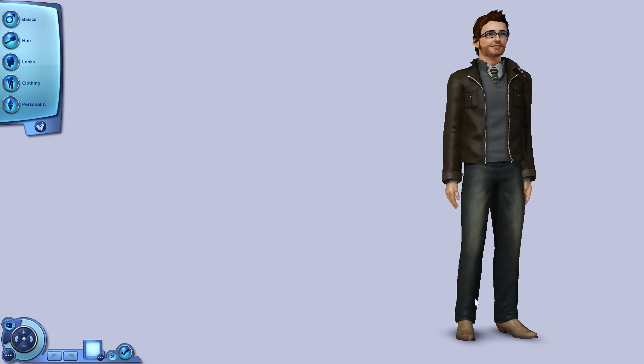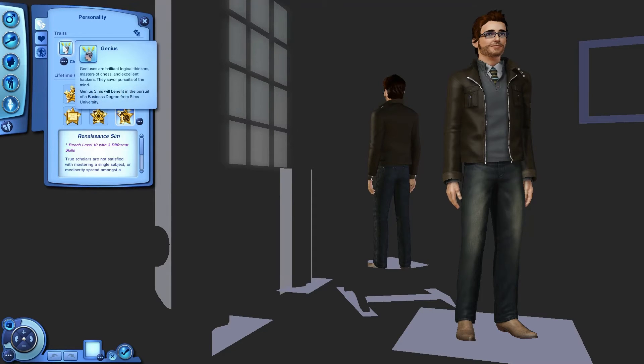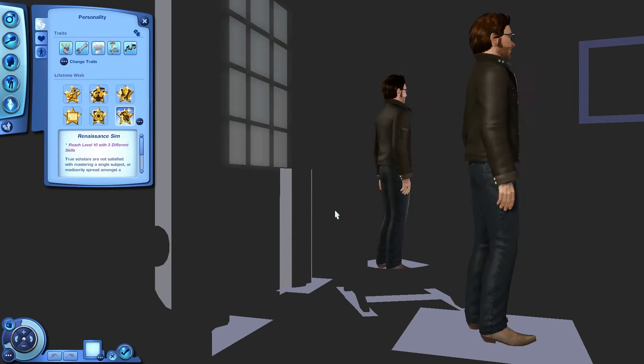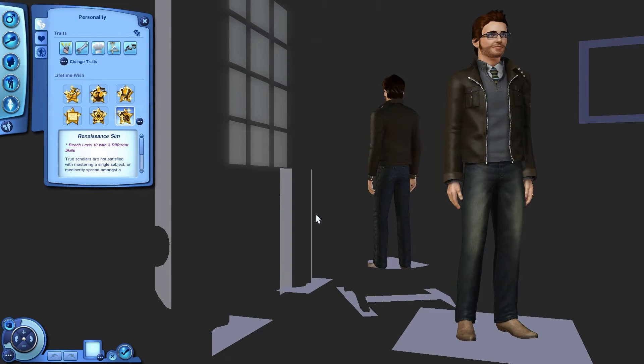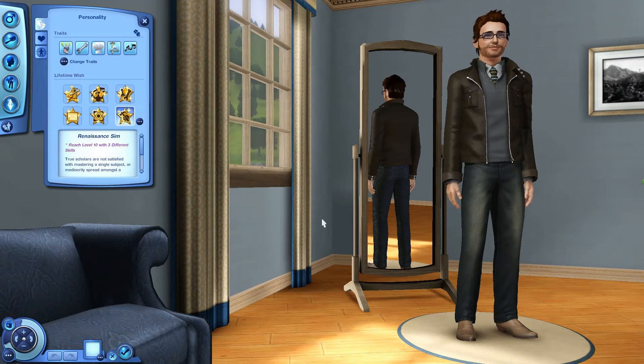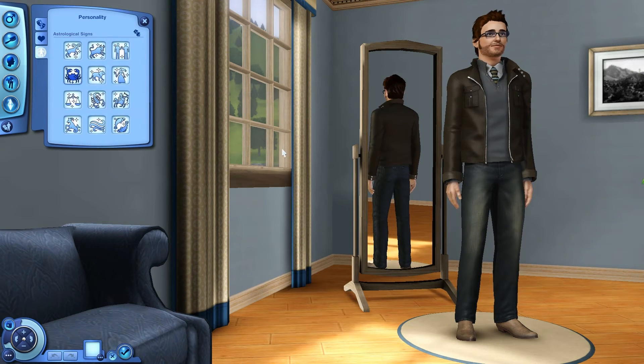And this is our last sim on the lot — Tessin Shiro, created by the user Tessin Shiro. Personality: genius, handy, natural cook, perfectionist, and virtuoso. We have another Renaissance Sim lifetime wish — oh my goodness, what three skills am I going to give to all these people! Favorite food is tri-tip steak, favorite music is indie, favorite color is blue, and astrological sign is Cancer.